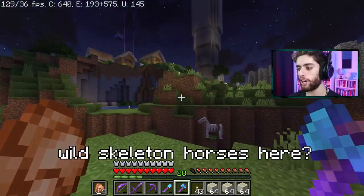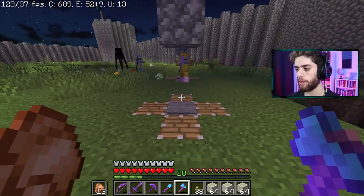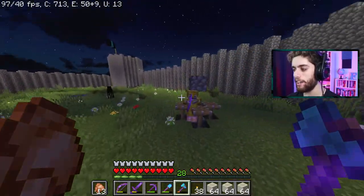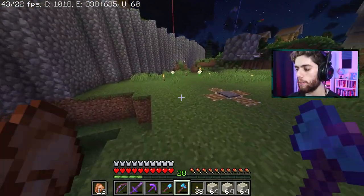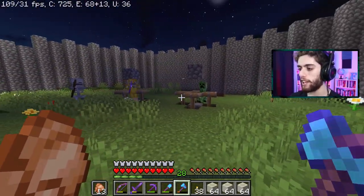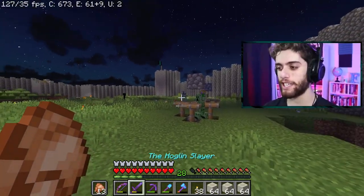Why are there two wild skeleton horses here? What the heck? Maybe I should sleep first. Come to my trap, come to my trap, get in here! Yeah, you're stuck in the trap — ha ha! Creeper, come here. Let's get a free music disc. Get a disc, come here. Yeah, get in there. All right, skeleton — shoot him, shoot him. Look at this — hacks, MLG hacks. Skeleton, stop it.